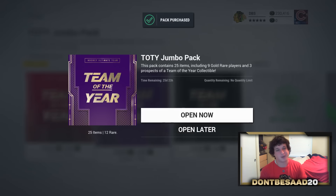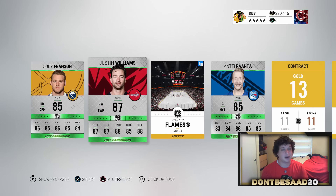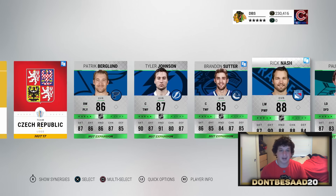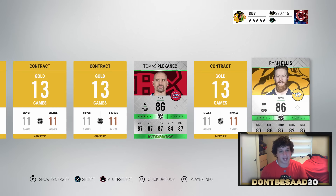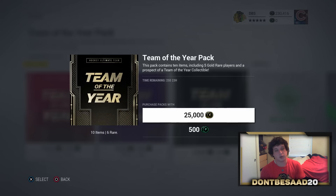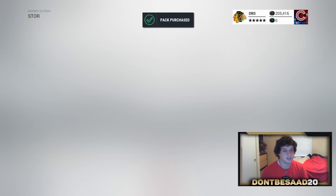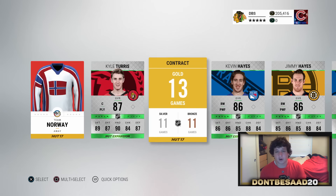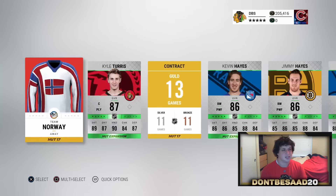Let's do a 75k pack here — we've got nothing to lose. Let's pull at least one collectible, that would be ideal. But so far, absolutely nothing. We got Rick Nash, Tom Spokanik, and Ryan Ellis. Absolutely nothing. We'll do one more 125k pack, just to go down to right near 200k coins. Kalturus, not too shabby. But no collectibles, man. These have been rough.